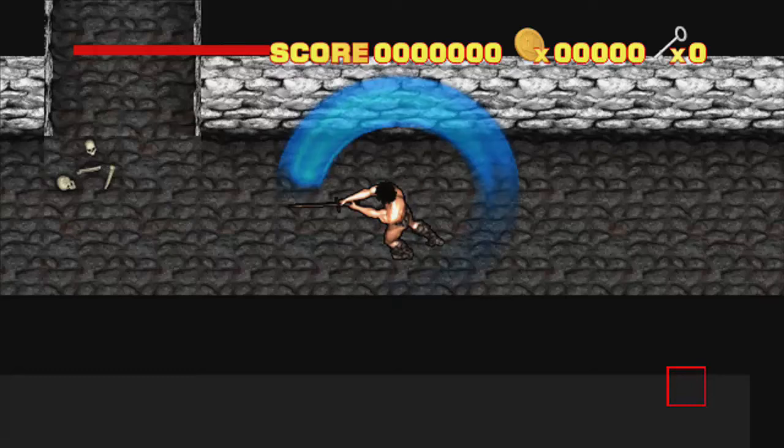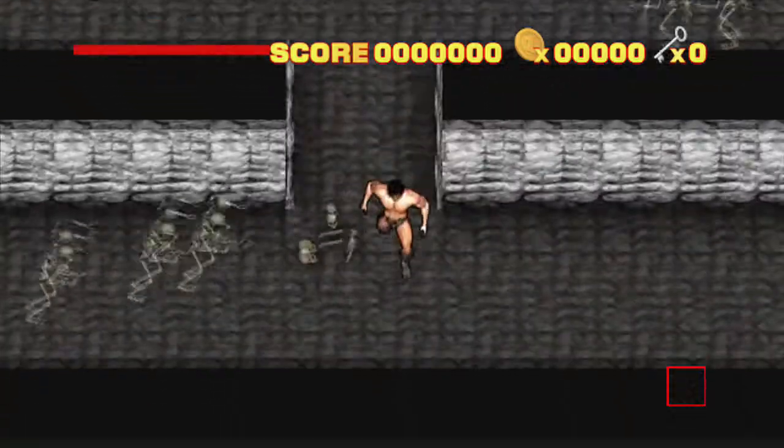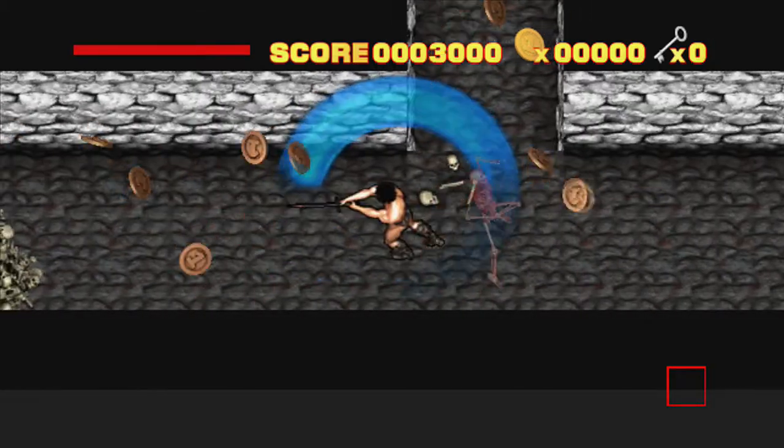One of the most mind-blowing effects in the game is the sword swinging motion. It's so realistic. My mom walked in and thought I was watching Conan the Barbarian. Bullshit! Freakin' sweet. Oh yeah, and you can't forget the sound effects. Too good.